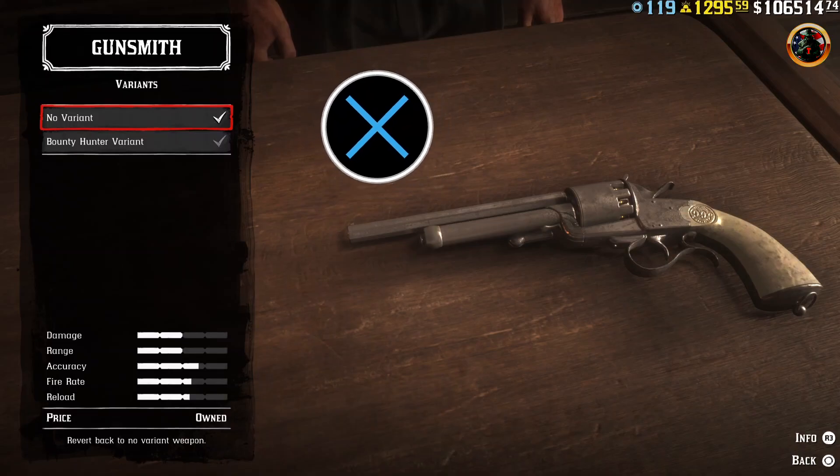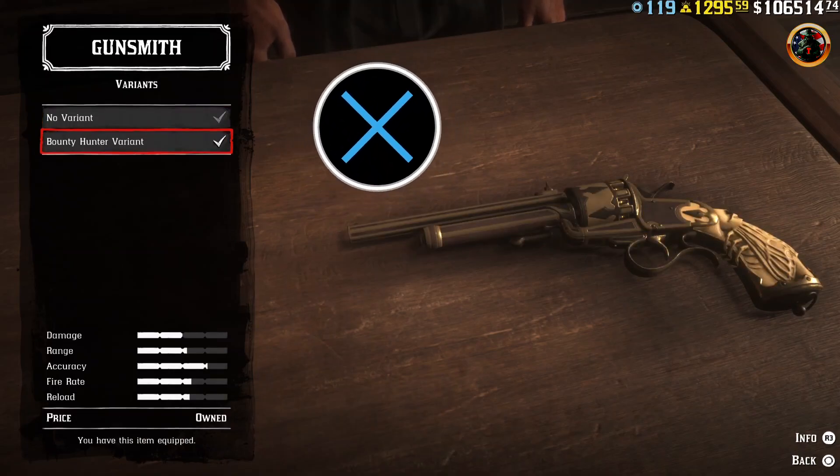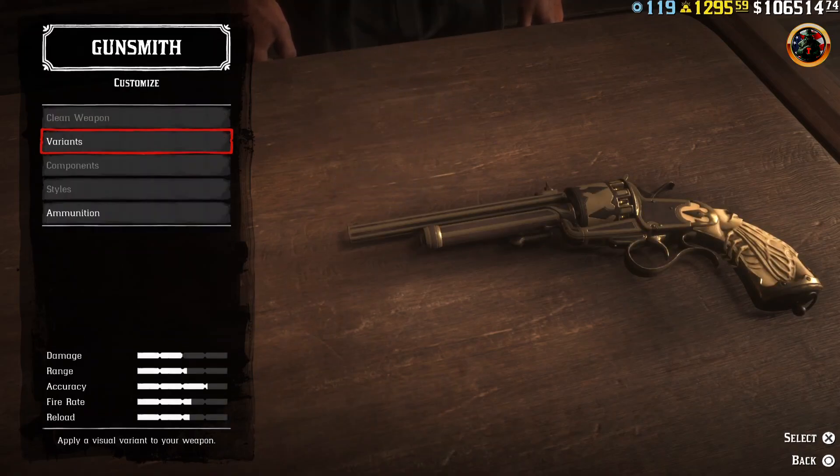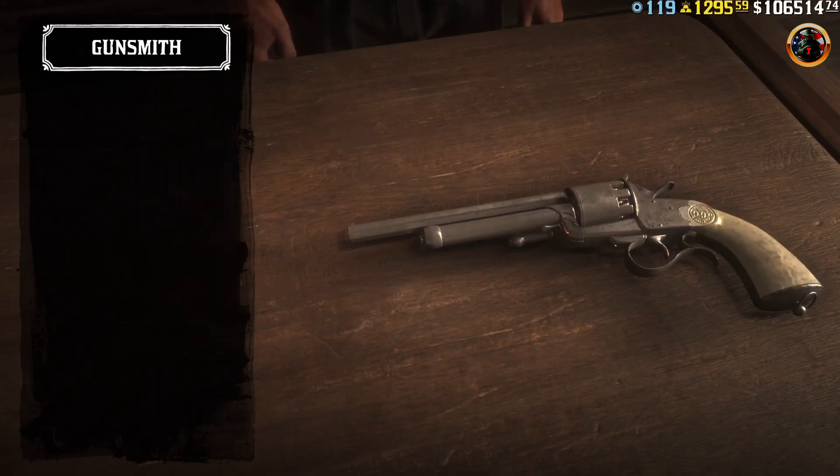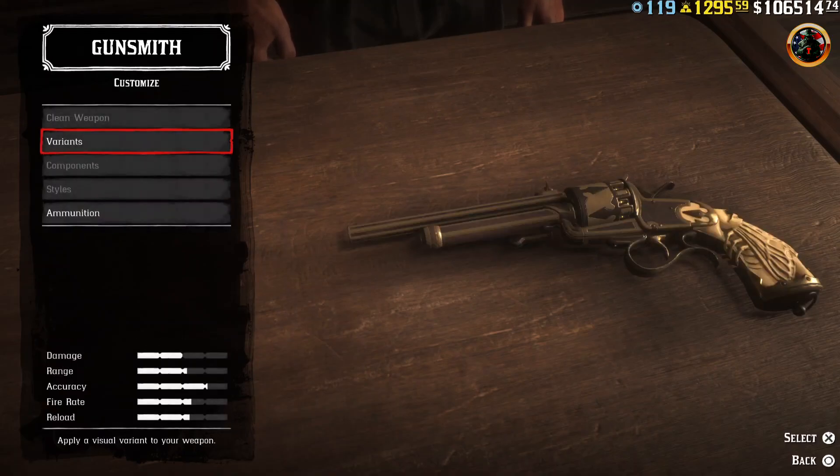This is how it looks, and this is how it should be done. We repeat everything until the component item becomes active on the bounty hunter variant.